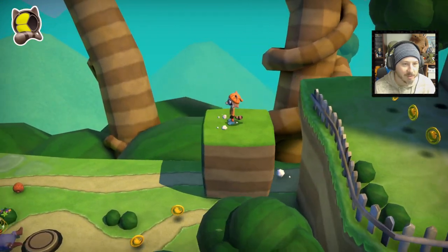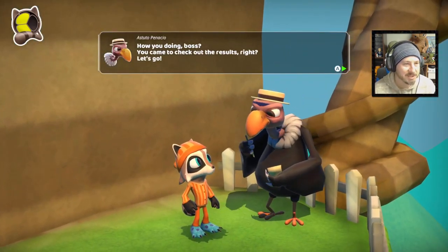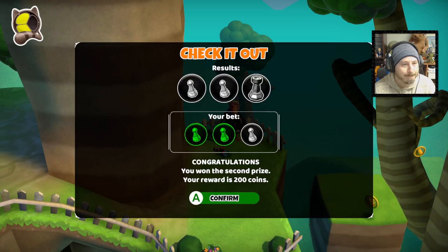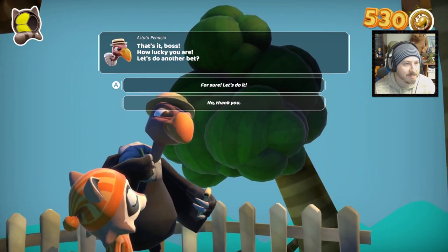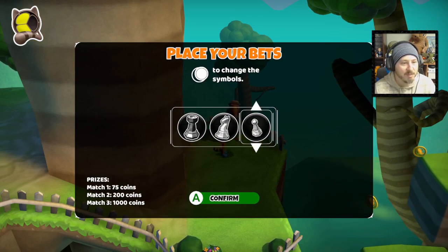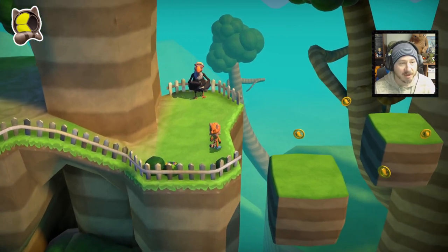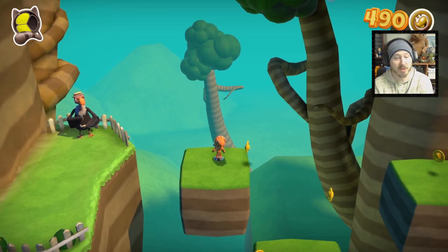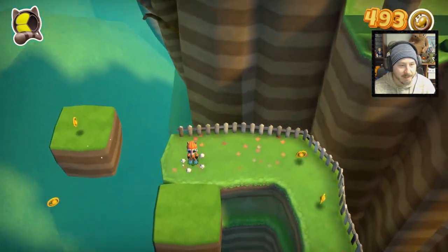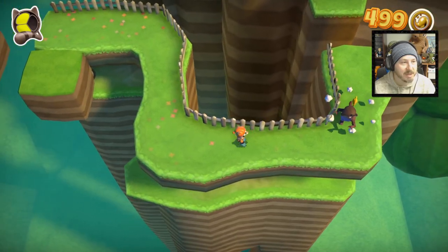There's this buzzard guy I've given money to and I don't really know what his deal is. Apparently I won 200 coins from a previous level bet. The way it works is you pick chess pieces and then in the next level he shows up and tells you whether you won or not. It seems more like a bonus coin minigame - it has nothing to do with the actual collection of pieces.